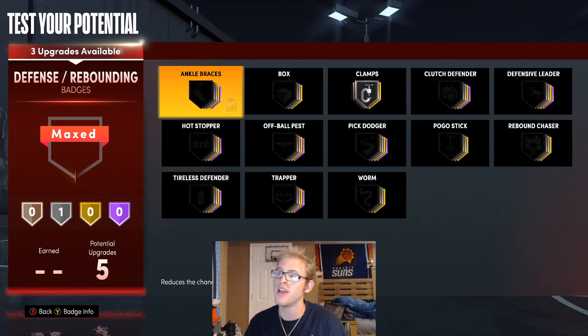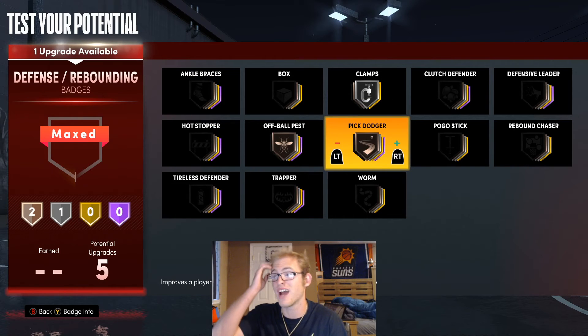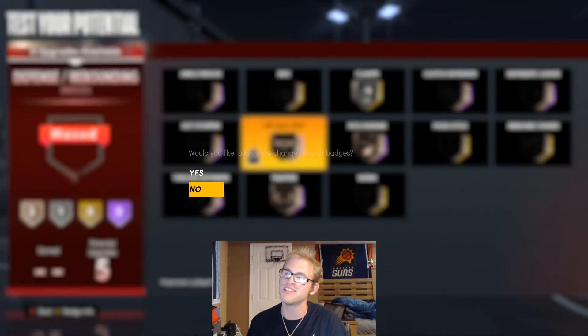For defensive badges, I'm going to use Clamps on silver, Ankle Braces on bronze, and Off-Ball Pest. Instead of Ankle Braces, you could go with Pick Dodger and then put the last slot on Trapper.